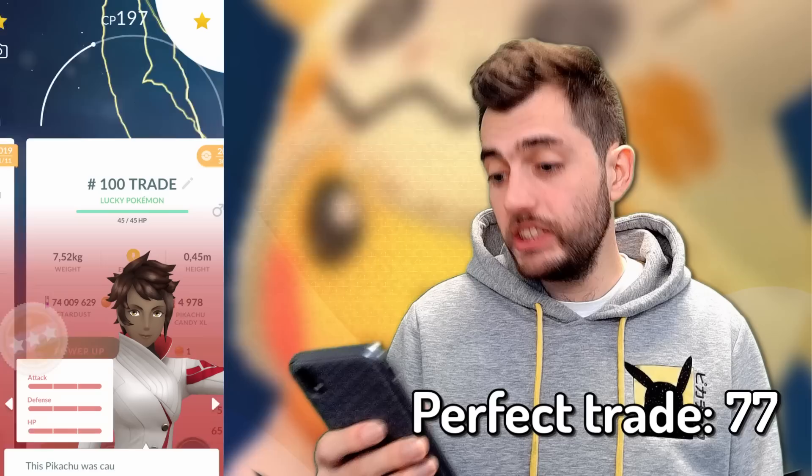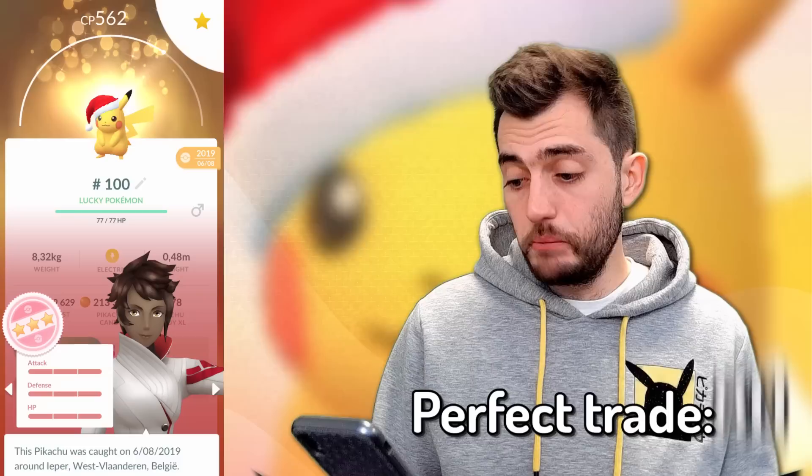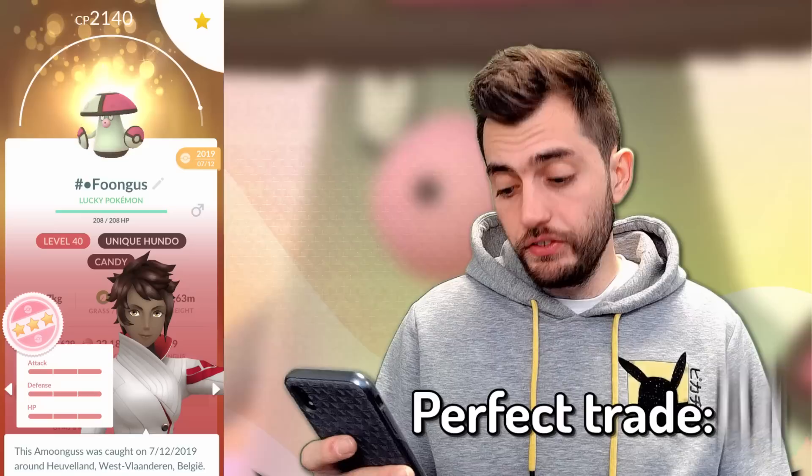Pikachu with a Mimikyu outfit, Dusclops, Butterfree. This Butterfree was the last hundo I was missing to complete my perfect Kanto collection. Pikachu, Oshawott, Rattata — of course a tiny Rattata.